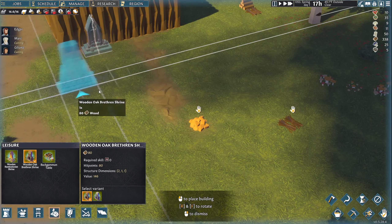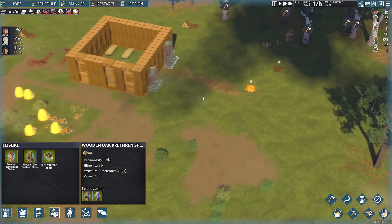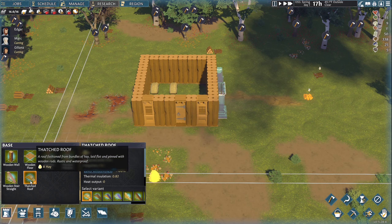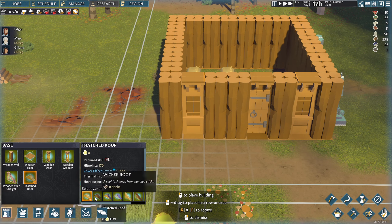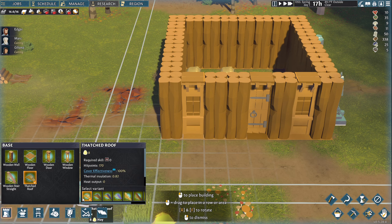Let's keep them by the habitat — that's where they'll be coming in and out. Let's build a roof. Thatched roof — cover effectiveness 100%, different variations here. Thatched wicker — roof fashioned from bundled sticks. Or wooden — offers protection from the elements. Hit points: wood is 200, wicker is 350. Thermal insulation 7. The wicker has better insulation than the wood.